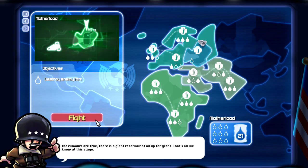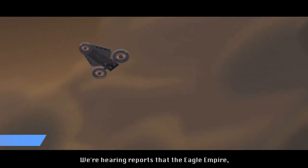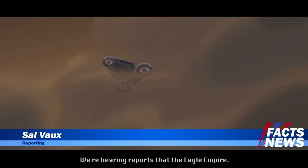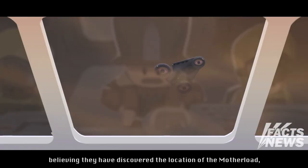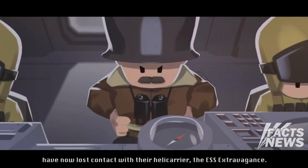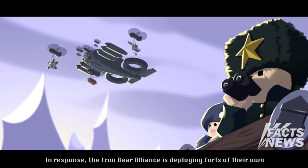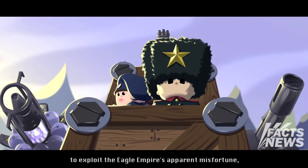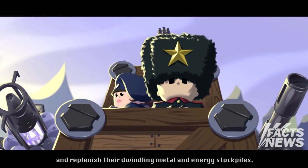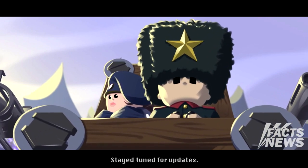We may not be done with the campaign, but I think we might just be about to finish. Just in: we're hearing reports that the Eagle Empire, believing they've discovered the location of the Mother Load, have lost contact with their helicarrier, the ESS Extravagance. In response, the Iron Bear Alliance is deploying forts of their own to exploit the Eagle Empire's apparent misfortune and replenish their dwindling metal and energy stockpiles. Stay tuned for updates.